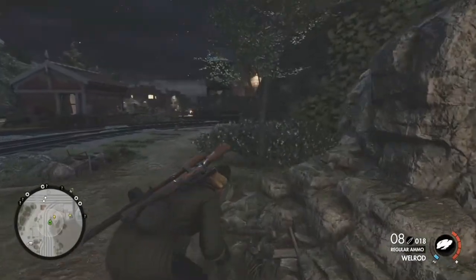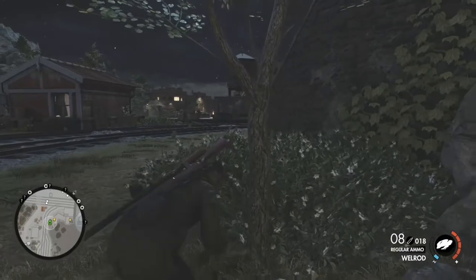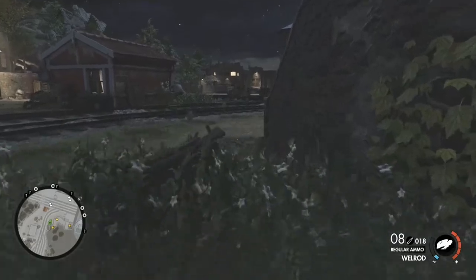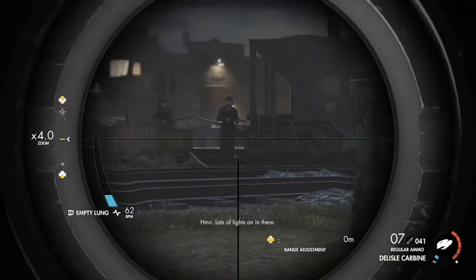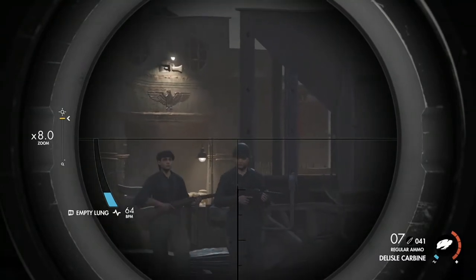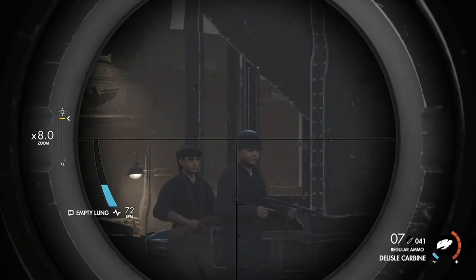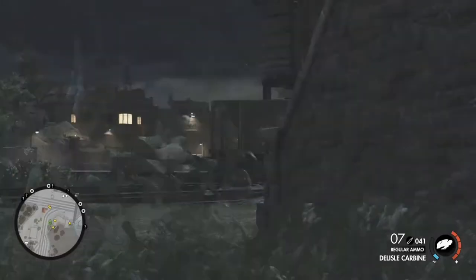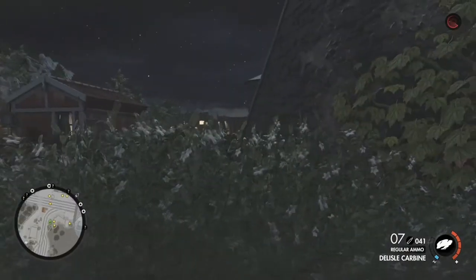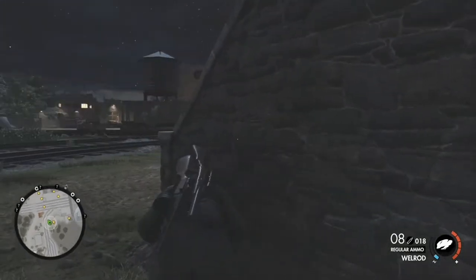Hello everybody and welcome back. Today we're going to be looking at two pistols in Sniper Elite. They're both pretty similar so I've bundled them into one video — they are the Welrod and the HDM. We'll start with the similarities: they're both silenced pistols, and that's about it, but all the pistols in Sniper Elite are pretty similar anyway, so we're just going to jump into this right now.